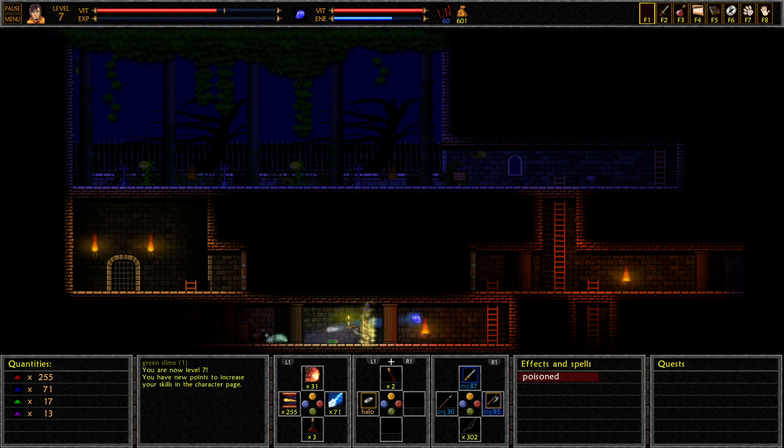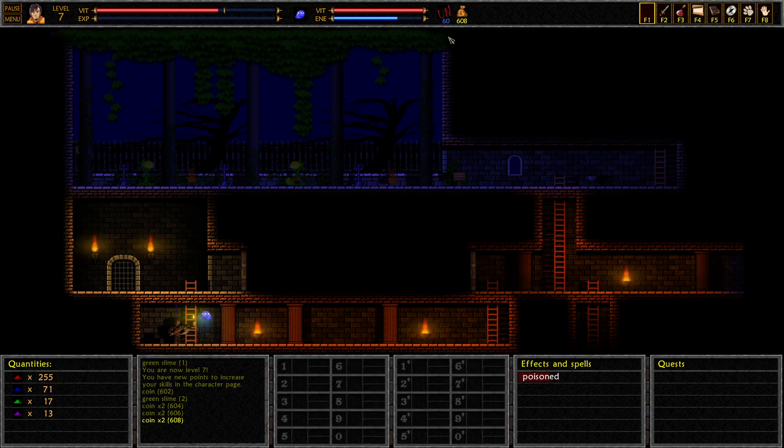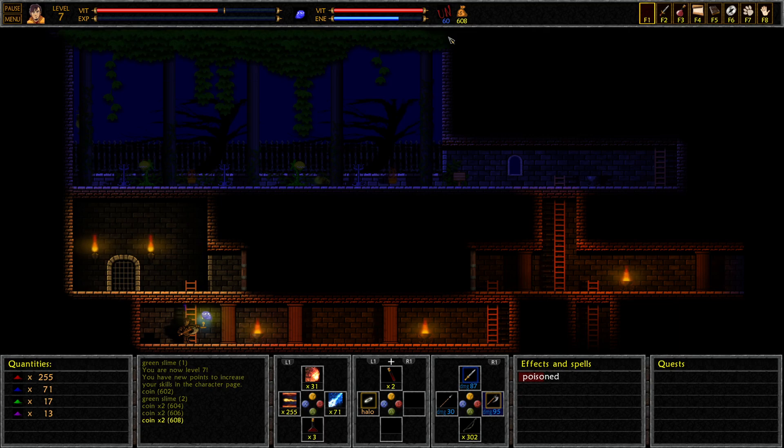There we go. We got another level. We got another level. Let's deal with that. And as you can tell, you get poisoned for a very long time. I see a ladder, so we can actually go up that. We're still poisoned, but we're almost finally healed, so that is a plus.